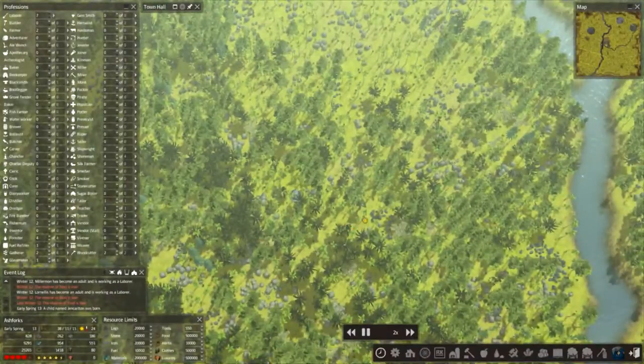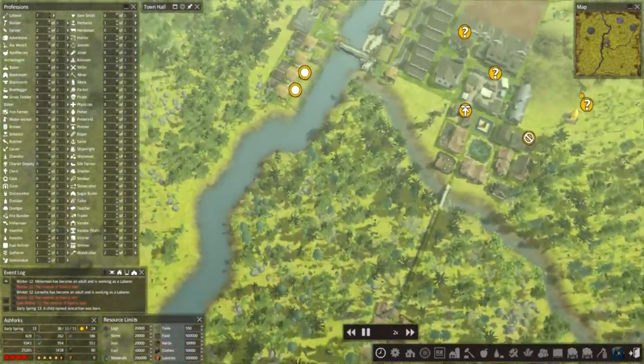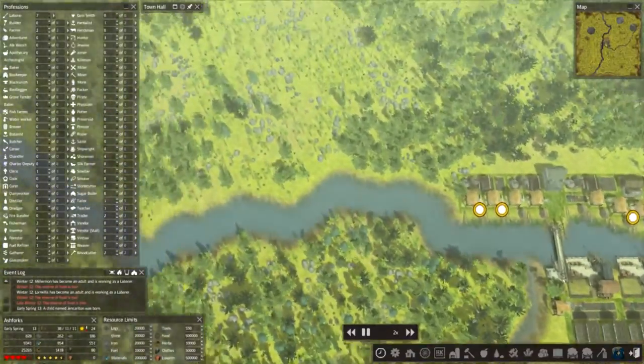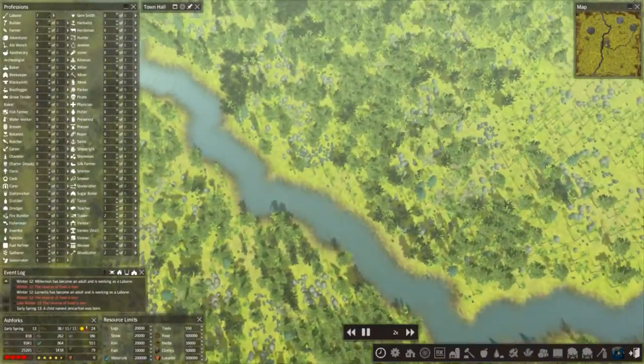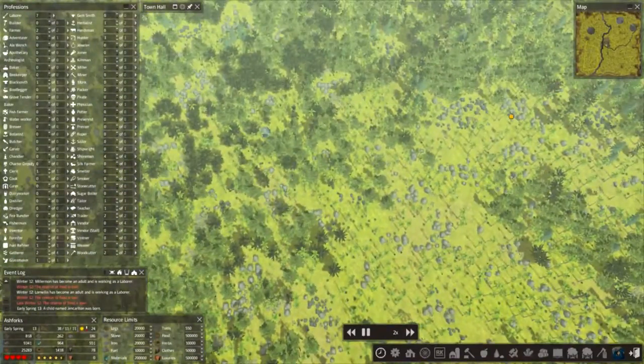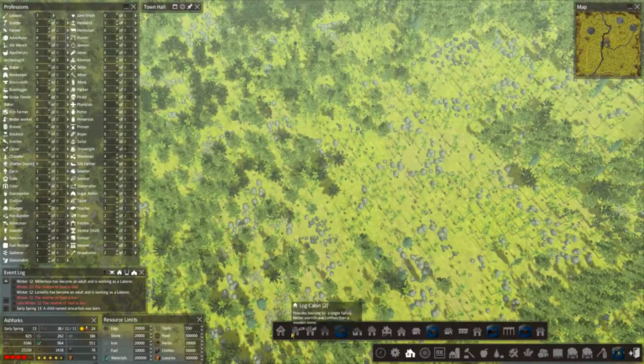To help Murray out, we're going to get his minions moving over here and see what's going on. It's that well hidden, I'm struggling to find it myself. Let's bang some little shacks in for your exploration team.